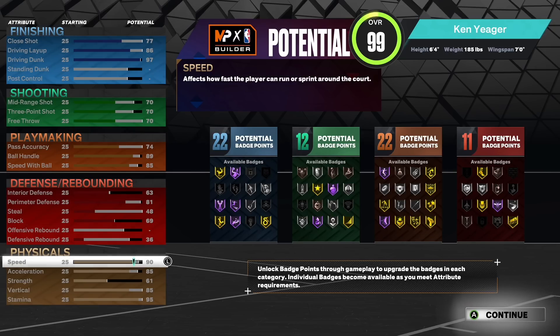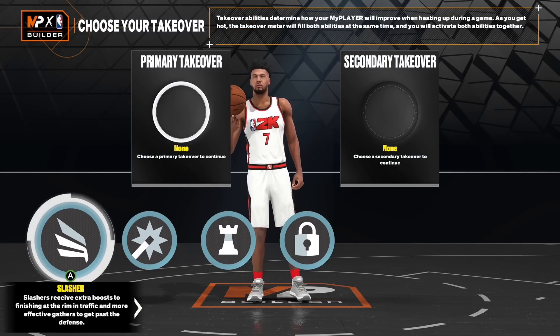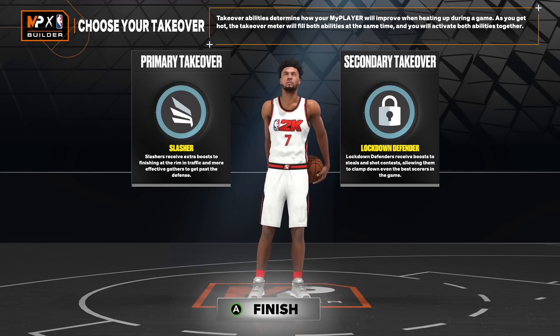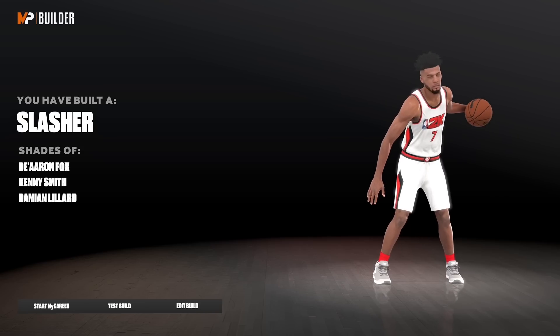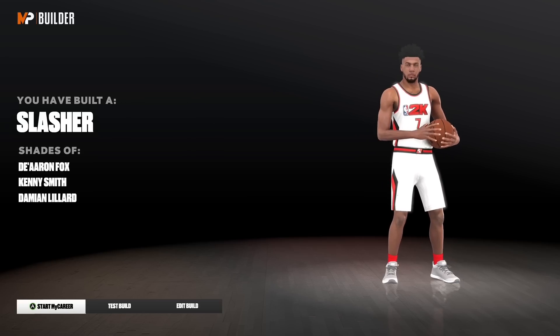As you can see you have 22 finishing badges, 12 shooting, 22 playmaking, and 11 defensive. With this build you do get the lockdown and slashing takeover just like on next gen. For primary I'm going to go slashing, secondary lockdown defender — and I finally got the build name 'Just Slasher,' not two-way anything. The archetypes are De'Aaron Fox, Kenny Smith, and Damian Lillard.